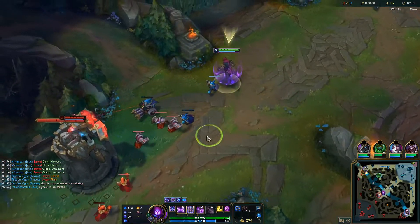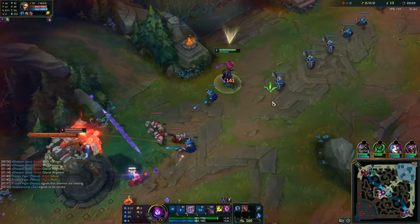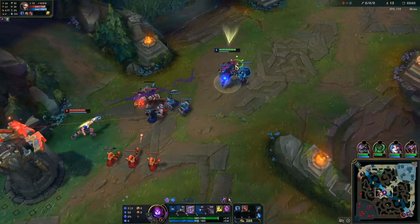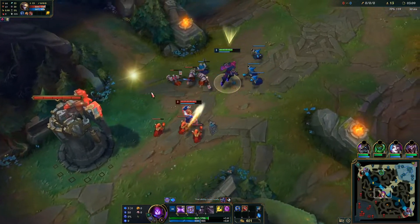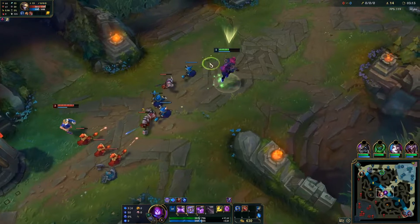Typically this will be the last basic ability you level at level 3, but it will be the second basic ability you max because its silence duration scales with level — double the duration at level 5 compared to level 1. This means at level 13 when you can max your second ability, you have a 2-second AoE silence, which is really strong.